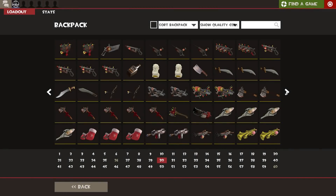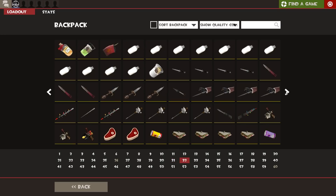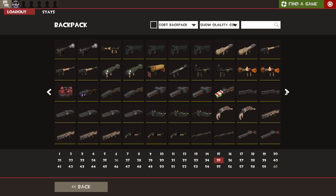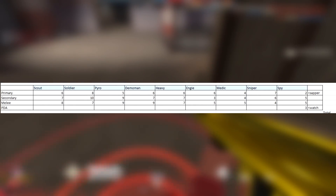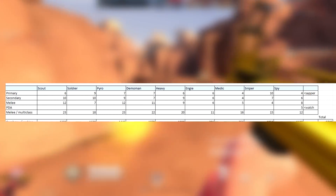The first thing I had to do was figure out just how many actual weapons there were for each slot and for each class. I went with two tables: one for every weapon for each class not including reskins, and the second table for all weapons including reskins.